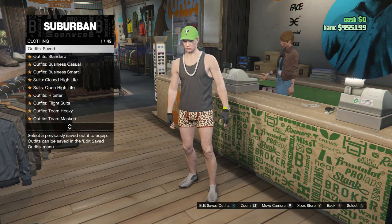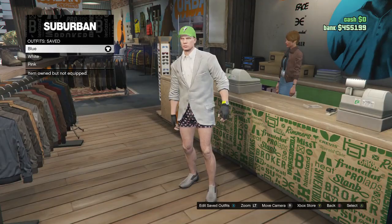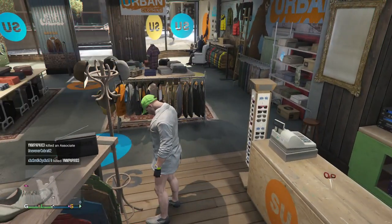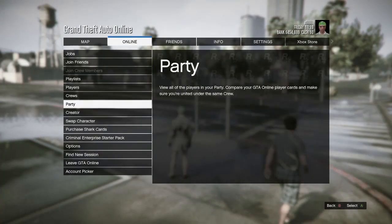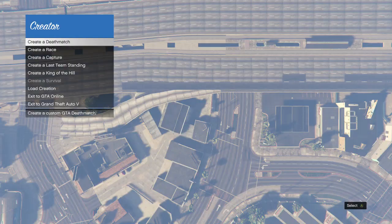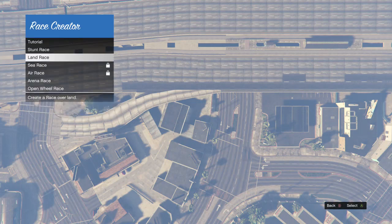Now you guys are just going to want to back out, go to your outfit saved on slot 1, equip the first outfit which should be the blue joggers, and take the easy way out. Once you guys spawn back in, hit pause, scroll down to creator, hit A or X, scroll down to create a race, and then create a land race.